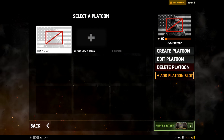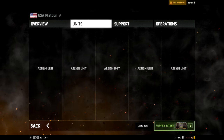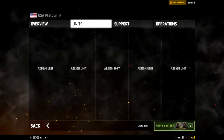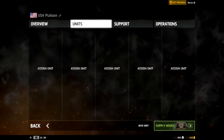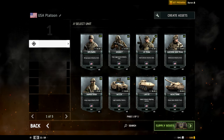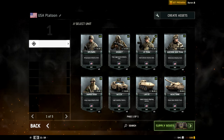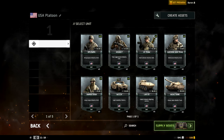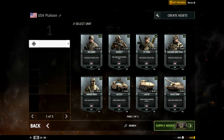We're going to make a custom platoon. Let's go ahead and edit this one — here are the units we have. We can have five different slots and pick all kinds of different things. Units and support. It looks like we've got riflemen, assault infantry, anti-tank teams, machine gun teams, M1A1 Abrams, LAV-25s, some Humvees, and a sniper team.